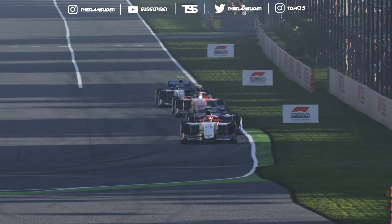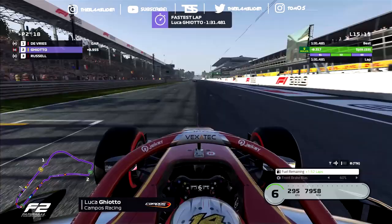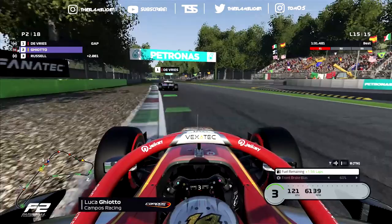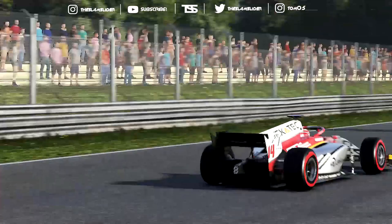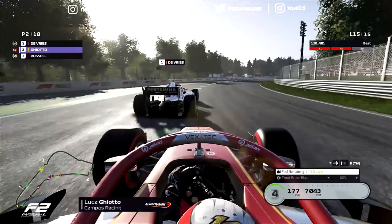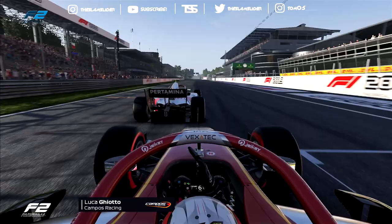Now we're in the slipstream of Sergio Sette Camara for P2 — the podium is guaranteed! Side by side through the start-finish straight into the first chicane — we shut the door and are promoted into P2! We can catch the leader: posting a 1:30.4 while the leader is in the 1:33s. Last lap — we push hard, touch the gearbox of Nick de Vries at Ascari, lose a bit of momentum, try the slipstream into the Parabolica and onto the start-finish straight, but unfortunately it's not enough. What a race!